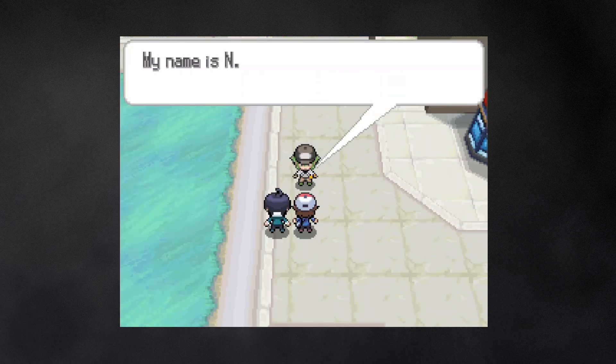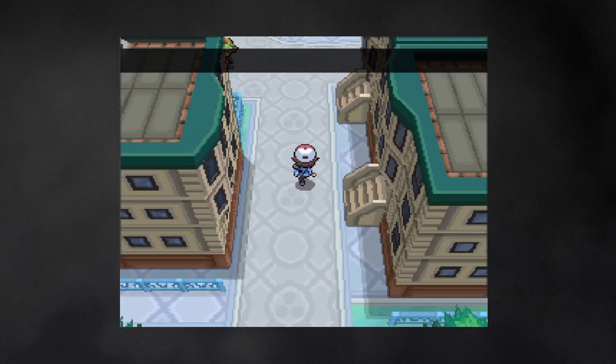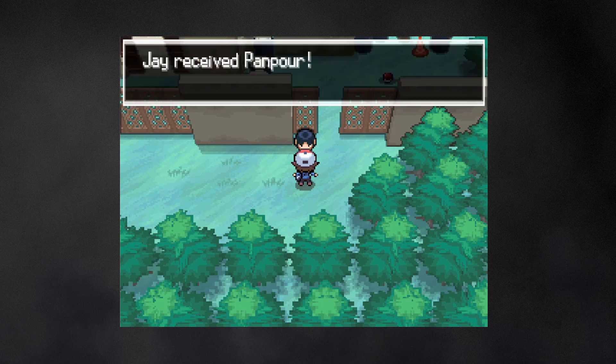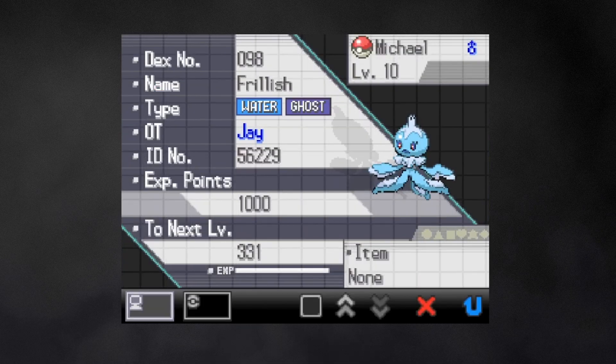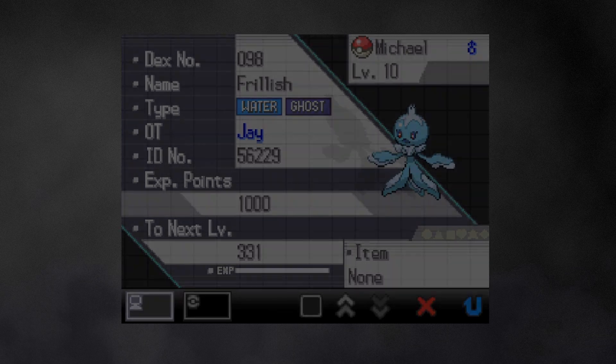I battle N, a guy who thinks he's the main character, before heading to Striaton City for my first gym badge. Before that though, a random girl gives me a water monkey named Michael to help with the gym. But somehow no one in this godforsaken region knows how to keep a Pokemon alive, because that's also dead. And how did he turn into a jellyfish? Anyways, on to the gym.